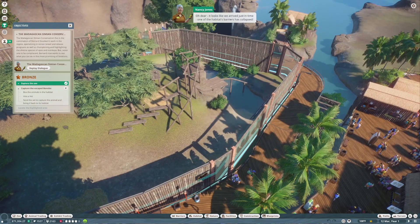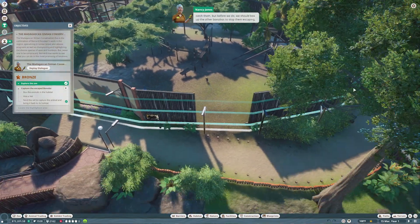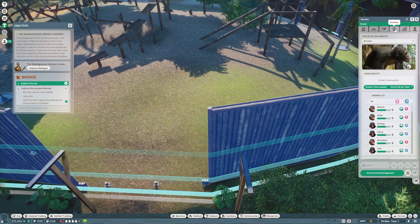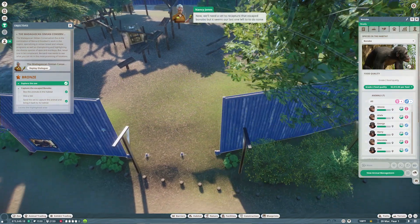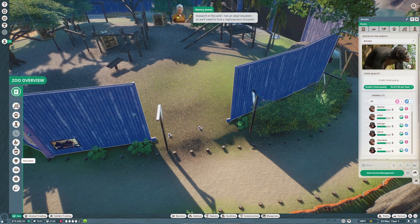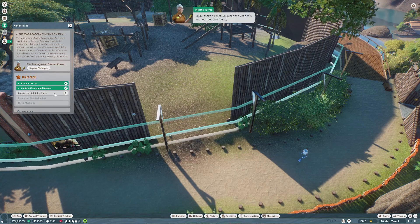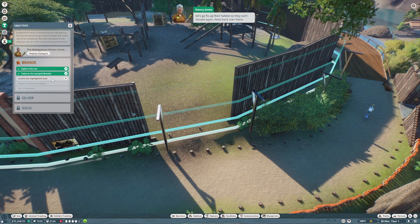It looks like we've arrived just in time — one of the habitat barriers has collapsed and one of the bonobos has made a run for it. We'll need to catch them, but first we should box up the other bonobos to stop them escaping. We'll need a vet to recapture the escaped bonobo, but our last one left to do research in the wild. We'll need to hire a replacement — go into the zoo section and into staff management. Can't have a zoo without a vet! Let's deal with our bonobo friend and fix up their habitat.